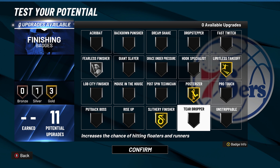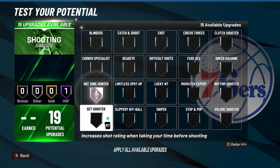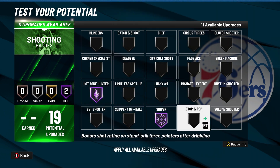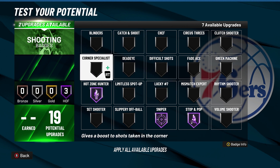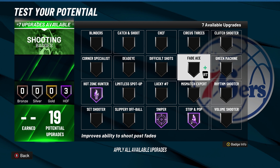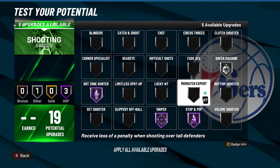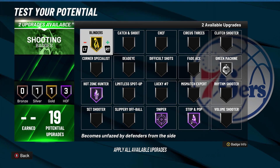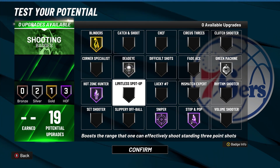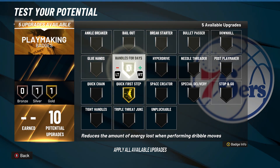You've got two finishing badge slots left. You do have a really great close shot and driving layup, so you can throw on fearless finisher, teardropper, or unstrippable if you drive to the basket a lot and don't want people plucking you. Fast twitch can also help if you get a rebound and want to go back up immediately. With the shooting badges, hot zone hunter, sniper, and stop and pop are must-haves — maybe not stop and pop if you're playing with another ball handler. If you play threes a lot and do more spot-up shooting, you can put on catch and shoot, corner specialist, dead eye, blinders — all great badges. Green machine is great too, and plus shooter if you want to make absolutely sure you hit the shot to win the game.